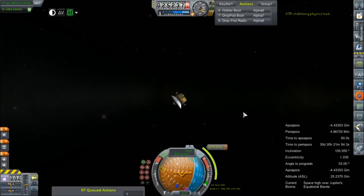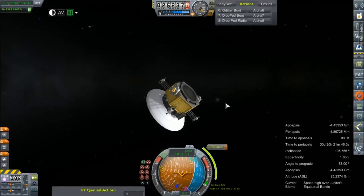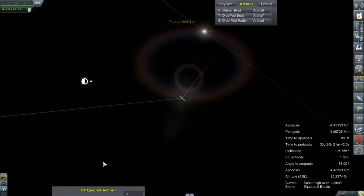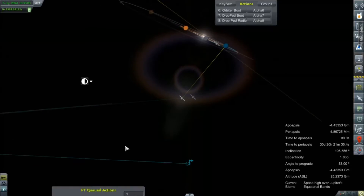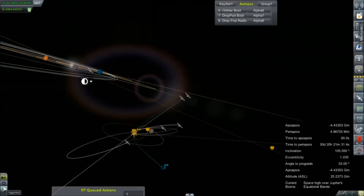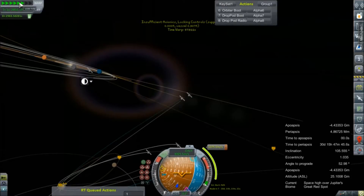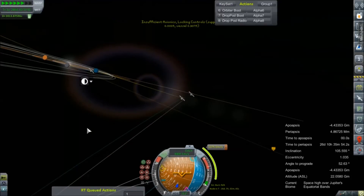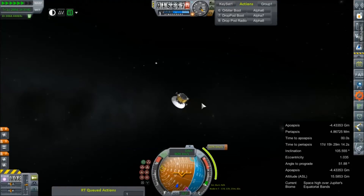We'll tuck away Kerbal Alarm Clock, catch our bearings — there's Jupiter. All of our fuel tanks are locked, and now that maneuver node's up to 1,000 meters per second. That doesn't seem right at all. What's that following us? Oh yeah, that's the service tank. We're going to warp closer in before I make any adjustments. I want to see our time to maneuver node. 30 days to kill. It looks like our periapsis altitude is going to be about 4.8 million meters. Shouldn't be too bad.